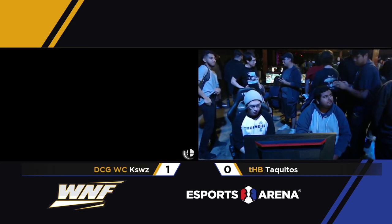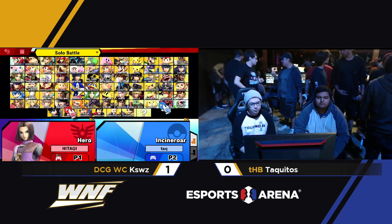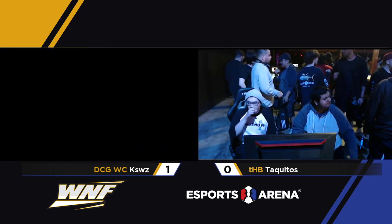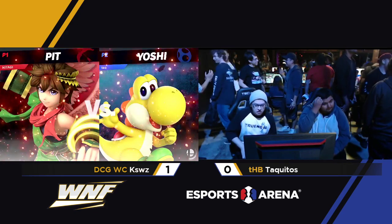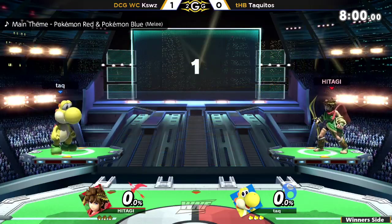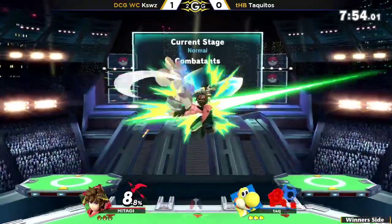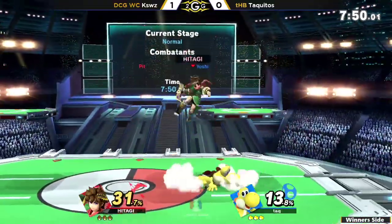Going to Game 2, running it back at the stadium. Taquitos really struggled a lot with Pit's disjoints. I wonder if he's going to either go super aggressive and not give Pit enough room to breathe, basically overwhelming him — or if he's going to try to sit back, wait for Pit to approach, and then try to punish those options instead.